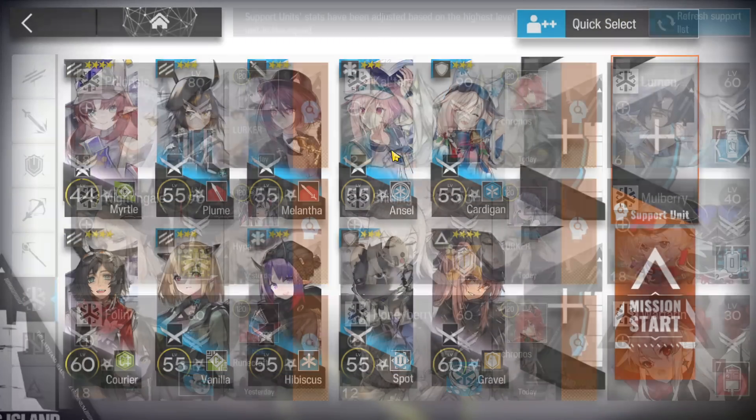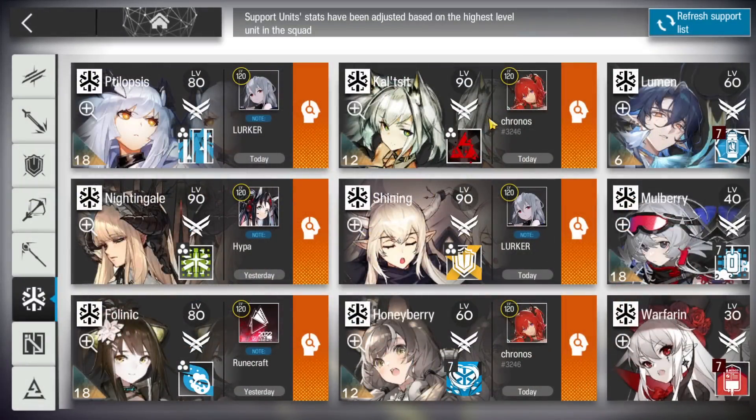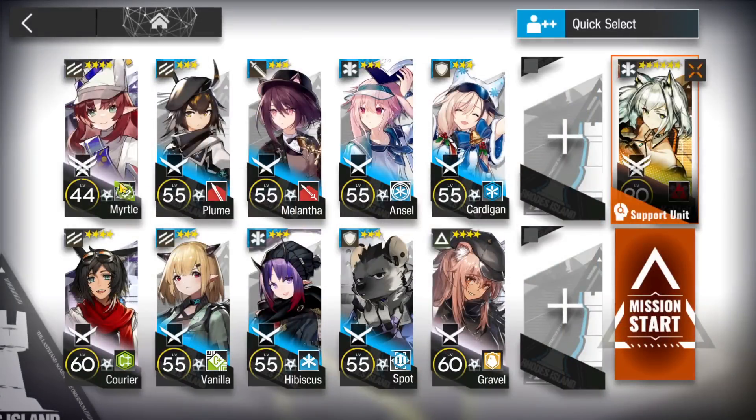The squad is like this: the core operator is Calcite from the support unit with true damage. You will need a black vanguard, two normal vanguards, one single-block vanguard, one duelist guard, two medics — if you only have one medic that's okay, just one — then a medic-defender, and another tanky defender with faster redeploy. The last two slots are up to you.